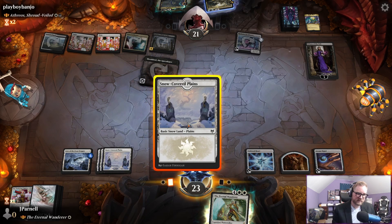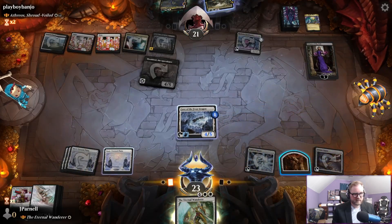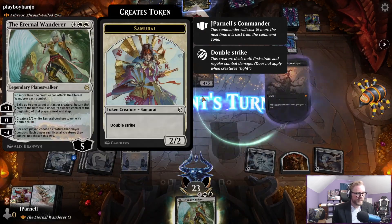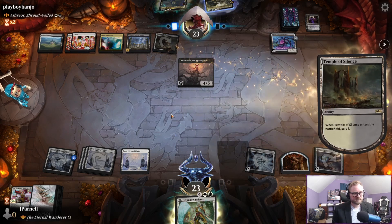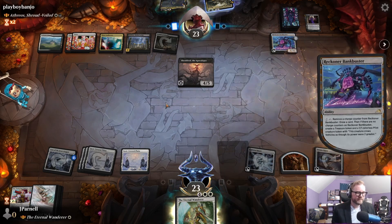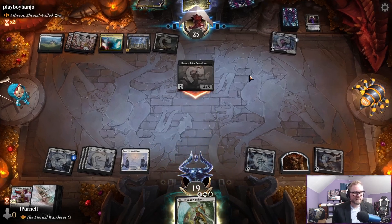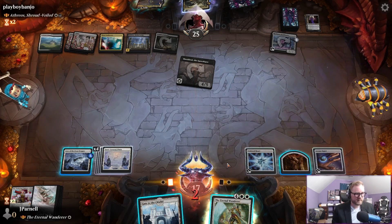They have to kill Liliana. If we play this we could make a samurai and then Liliana would kill it. Temple of Silence — then I get to draw another card. I feel like this game has kind of gotten away from us. I think the sweeper — we kind of went all in on them not having a sweeper and then they had a sweeper. That happens sometimes.